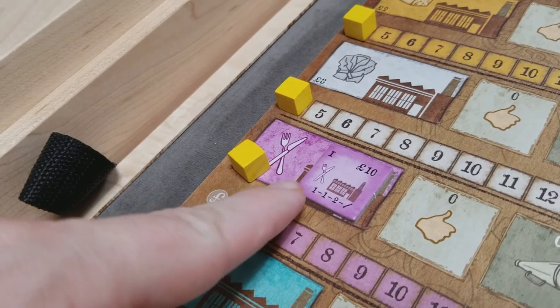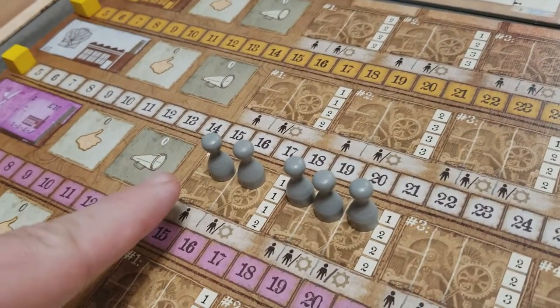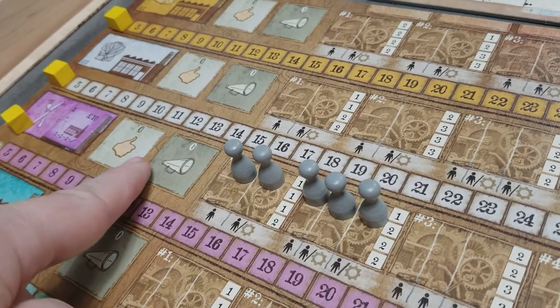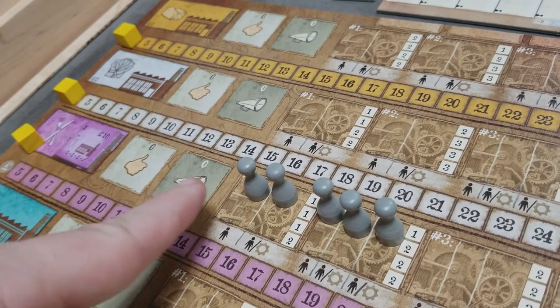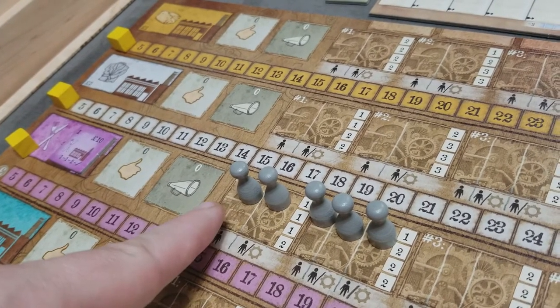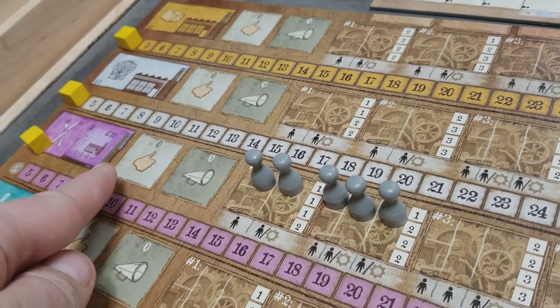I'm not going to pay the cost yet until we get further in the setup round. Once the player selects their factory, they're also going to take workers from the job market to fill up the first two shifts for that specific factory. This is a setup thing only — normally when you build a factory with the factory action, you only get one shift of workers. But as part of this setup round, you get two complete shifts.